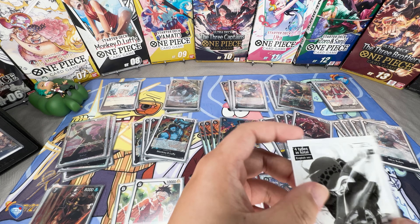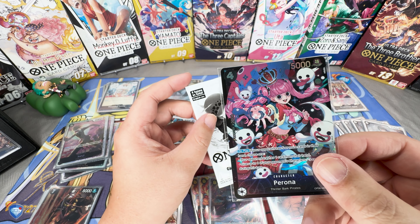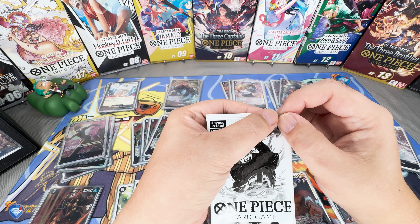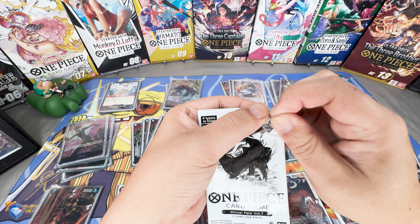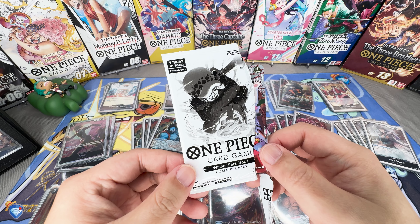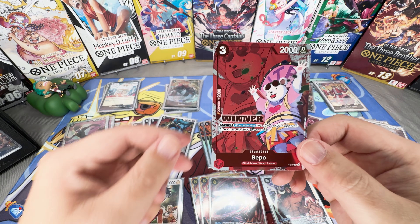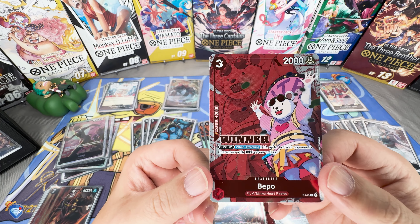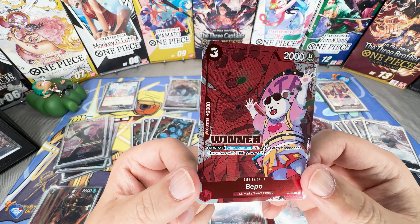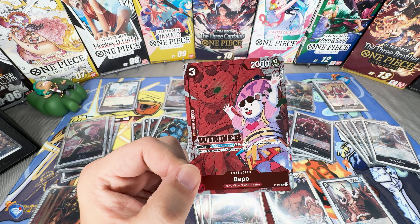Almost forgot — we need to open up the winner package from the treasure cup, which we won with the original starter deck ST14. Let's open it up — I think I'm just missing one more winner card for my collection. The new season winner cards aren't out until mid-to-late October when the new starter decks drop. We got another Bepel — always glad to add another winner card. I think we're still missing the green card, but there we go — another winner card for the undefeated deck profile.